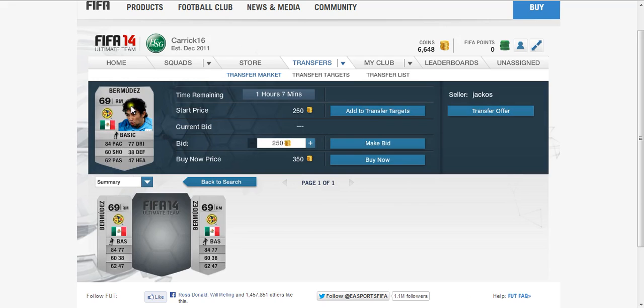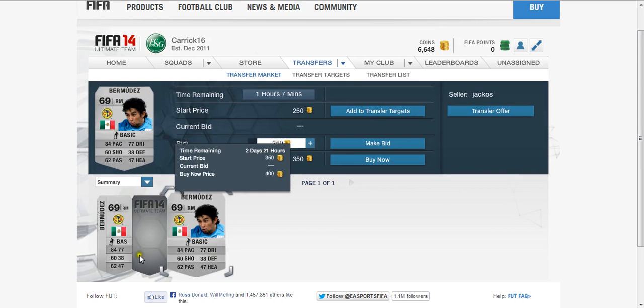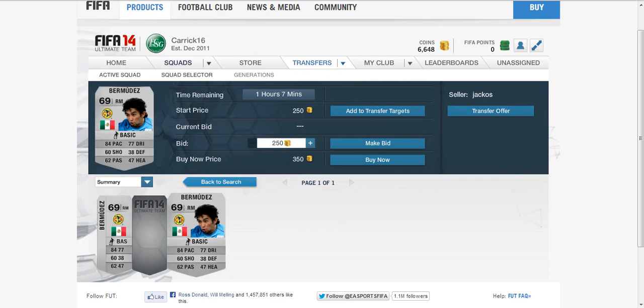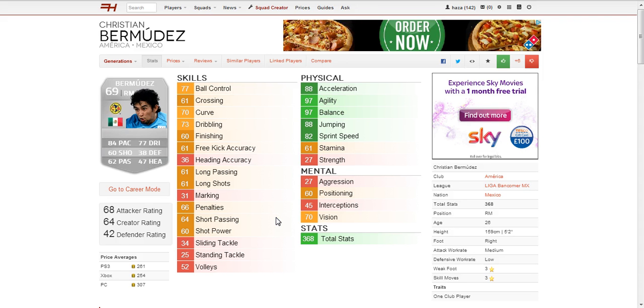84 pace, 77 dribbling, 60 shooting, 38 defense, 62 passing and 47 heading. Now this guy is very cheap — non-rare silver, so you would expect that. His lowest price on Xbox is 350 coins. Now moving on to Foothead and his in-game stats.